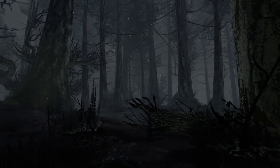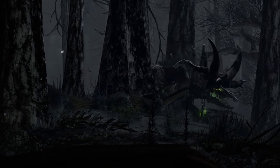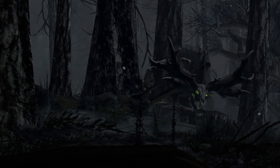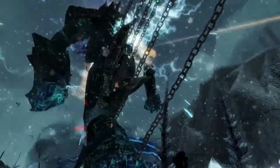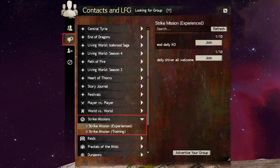If you missed the first video, make sure to check it out. And before we look at the different strikes, there's a few things you want to know when you're looking for a group. You're going to find your group in the LFG tool under the Strikes tab. And for Icebrood Saga, you'll often see either of two descriptions: IBS Easy 3 or IBS 5.